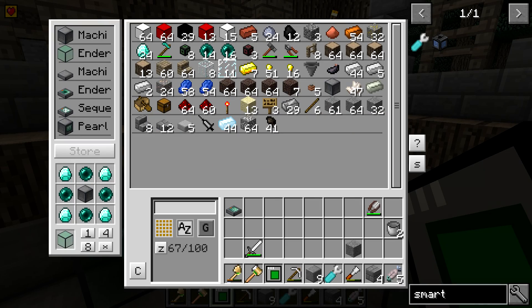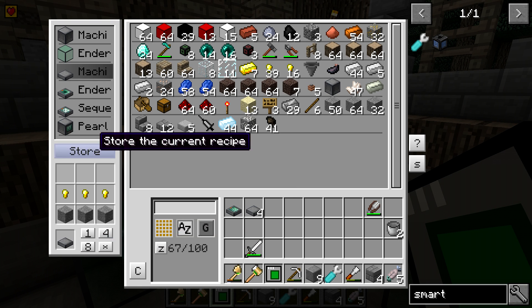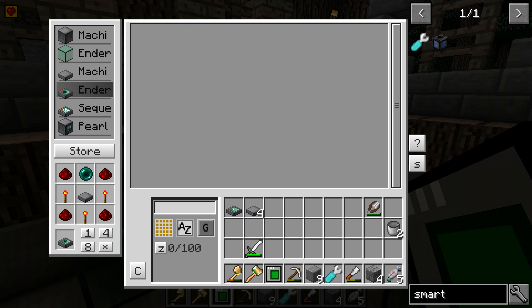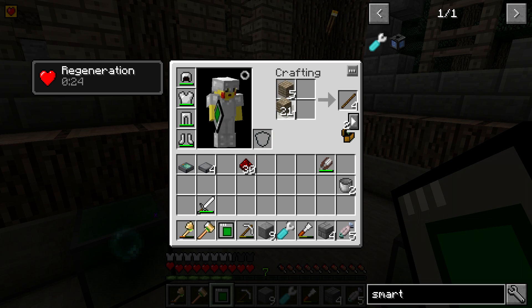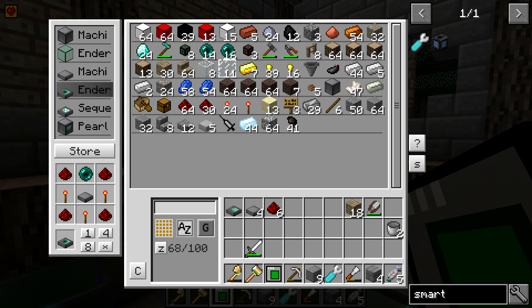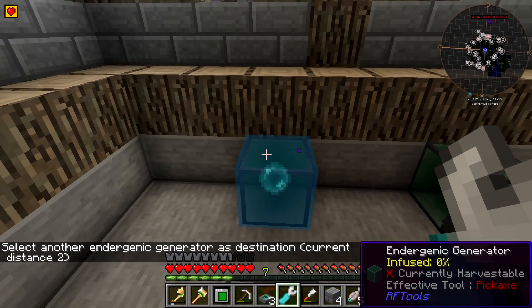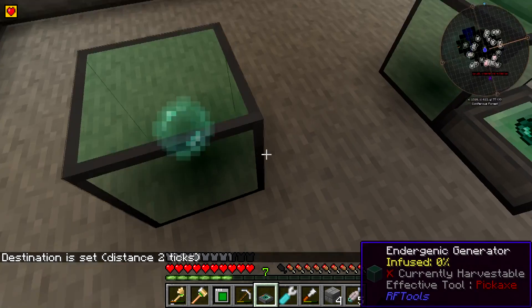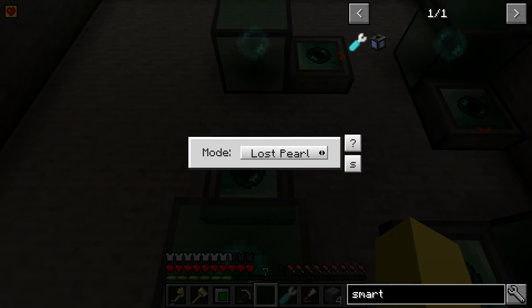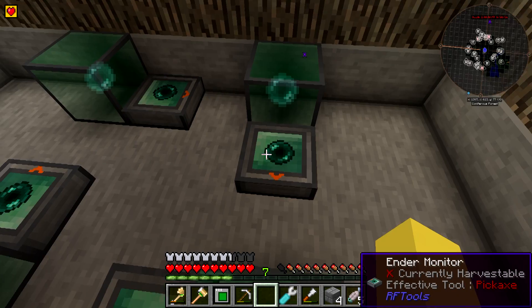The next thing we're setting up is ender monitors. These require machine bases — we're going to need five ender monitors eventually but we'll make four for now. We'll make four machine bases and then four ender monitors. We also need redstone torches. We're going to set these up pretty much facing in the same direction the generators were going — pointing in a clockwise direction from where the pearl is shot out. What you want to set these to is 'pearl fired' on all of them. That's another thing that could be screwed up easily if you forget to switch these.